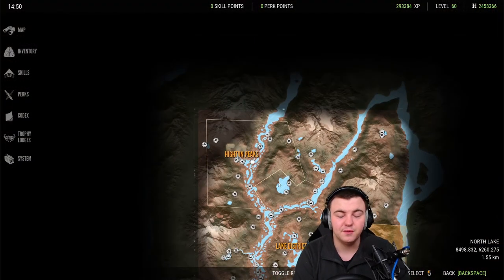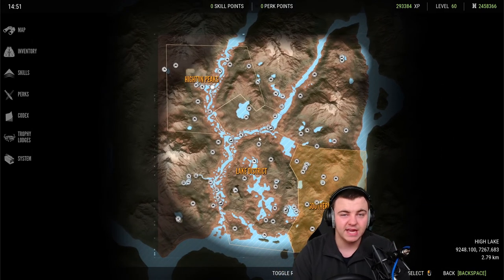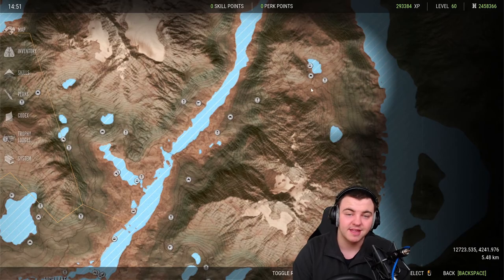A little tip: if you have a friend who has been playing for a while and has their map fully unlocked, ask them to place down a couple of tents outside the outpost. You can open them up and it'll save you a hell of a lot of time.